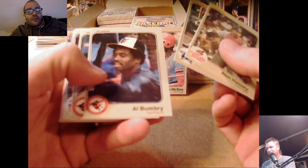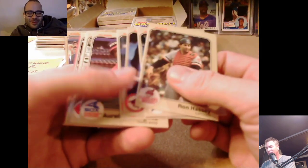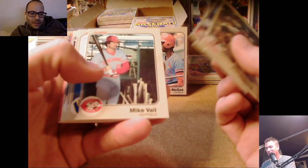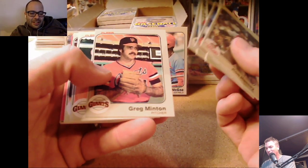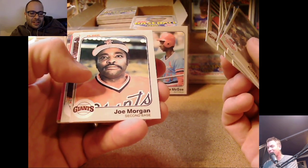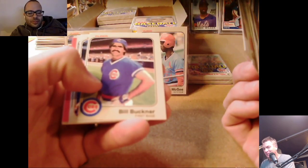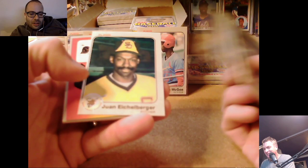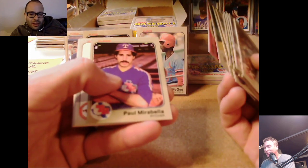Ron Hassey — half of the battery mates of the Len Barker perfect game. Joe Nolan, Rodriguez — a little miscut on these, he's barely on there. We got the big fat right border. I've always heard the cut is better on cellos because they put the miscut cards in wax, but that's obviously not always the case. Dravechi with Eisenberger — I think we've hit every Padre except Mr. Gwynn at this point.